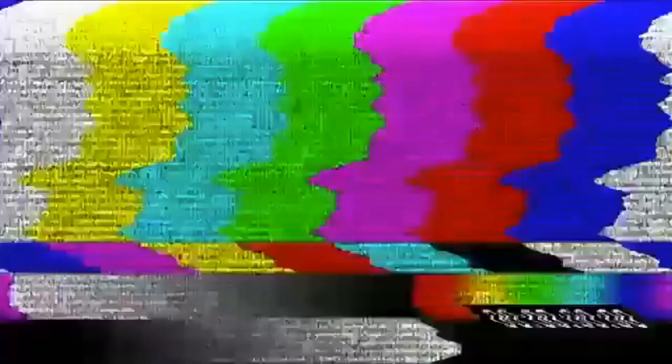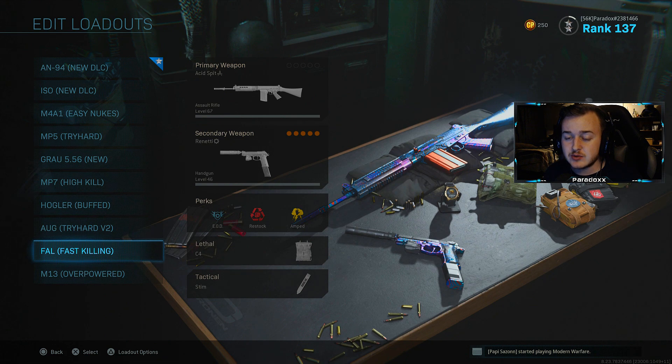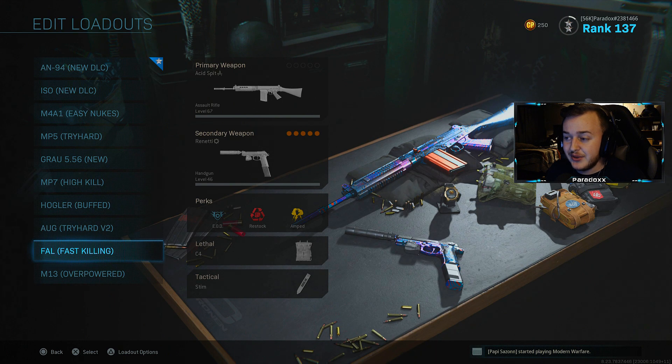So let's go ahead and get into today's video. Today I'm going to be showing you the best FAL class setup after its nerf in Modern Warfare. Make sure to drop a like and subscribe if you're brand new. With the FAL, a lot of weapons got nerfed yesterday, and the FAL actually got a nerf and a buff — up close it got nerfed, but at a further distance it got buffed, which is actually really good.